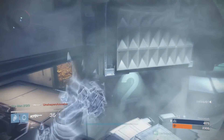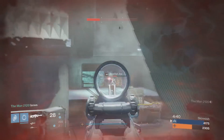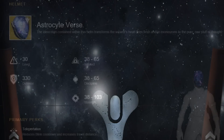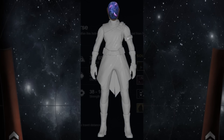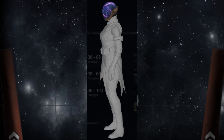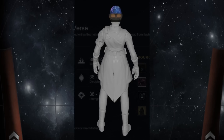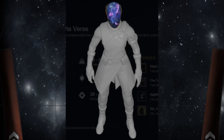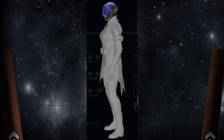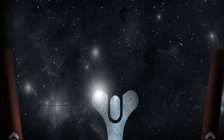Up last I have three exotics for the Warlock — I saved some of the best for last. Starting off with the Astrocyte Verse, an exotic helmet for the Warlock. The special perk is called Teleportation, which reduces Blink cooldown and increases travel distance with Blink. That sounds freaking insane, and I already know that's going to make some of your blood boil. If Warlocks get their hands on this exotic helmet, Blink is going to be back in a big way. It does look sweet too — very spacey looking.